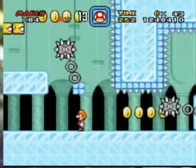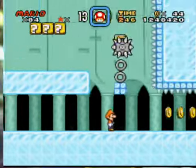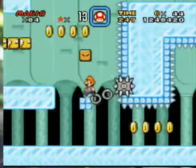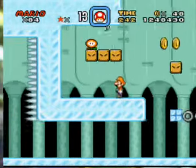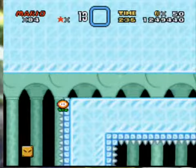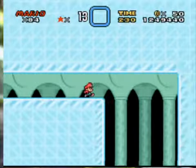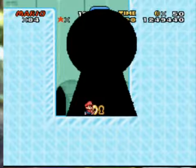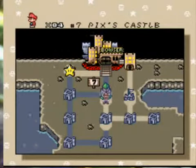Mario! We got something in reserve. I'm sure there's a secret exit here — oh sweet! That connects to Pix's Castle.